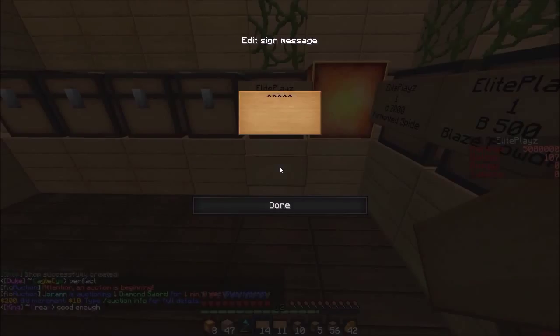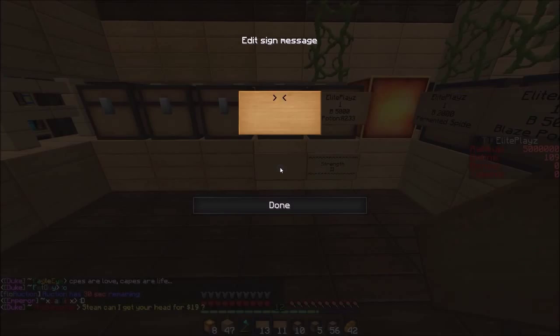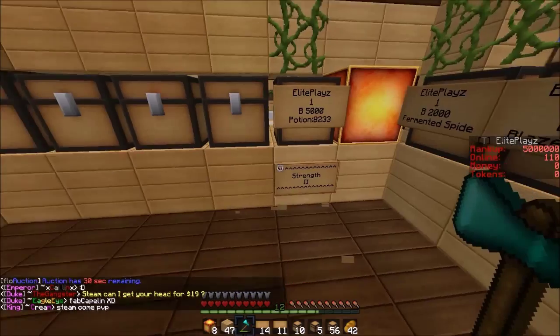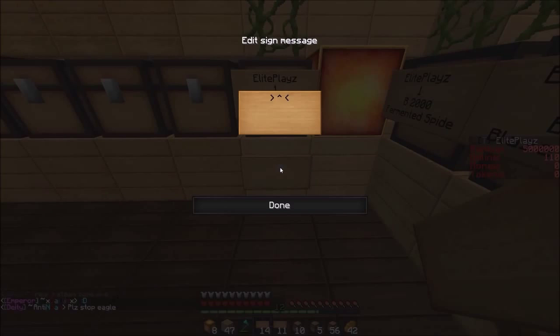Okay here it is — Strength, let me just go here, Strength II. Actually I'm just gonna do 'Strength' and then 'two' and then going up like that. So there's Strength II, and also we're gonna put Strength — just regular Strength. So it's gonna be this: Strength, then Strength II, and then one minute and thirty seconds.